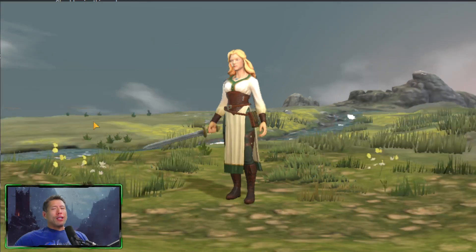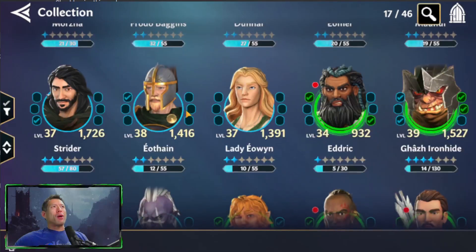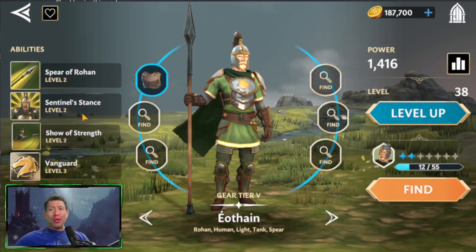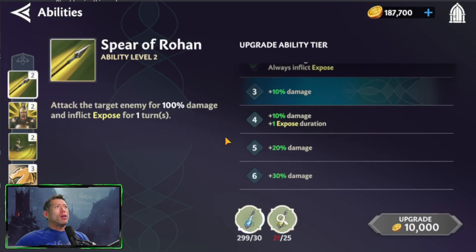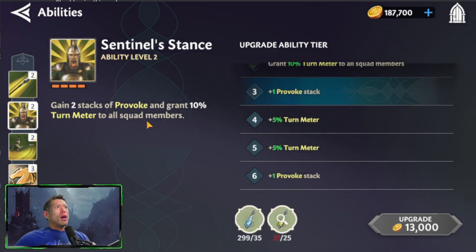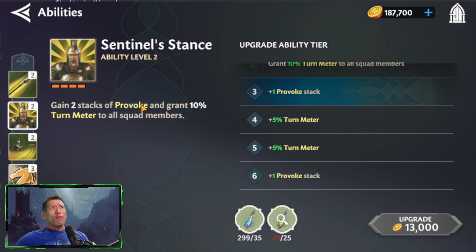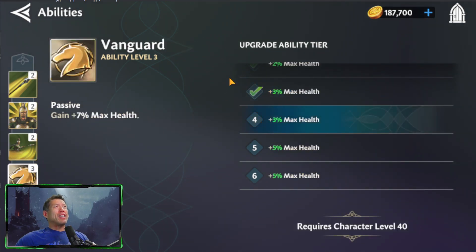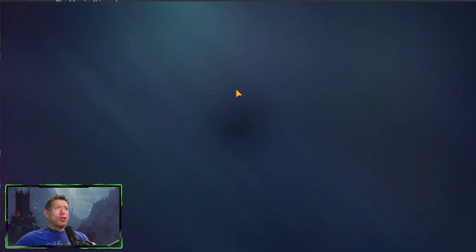Eothane is one of the best early game tanks in the game and I'm still using him in Arena. He has a basic with Exposed — like defense down — on each turn. His special gives him Provoke, which is a taunt, and it also gives turn meter to all squad members. He has a great AoE that deals damage and gives counterattack to himself and all allies. His passive just makes him a little stronger overall.